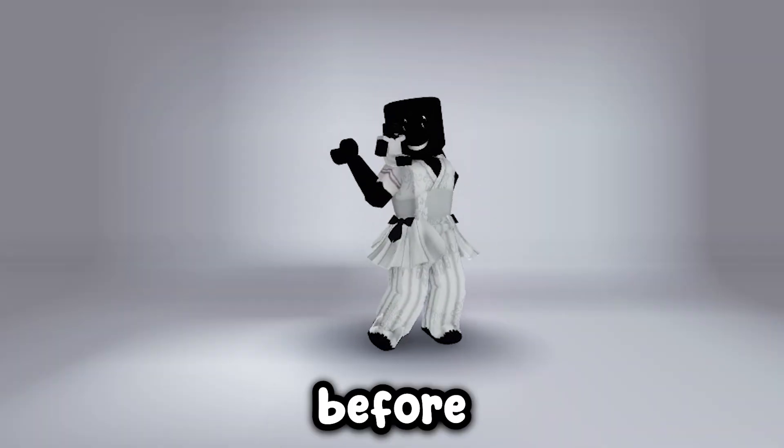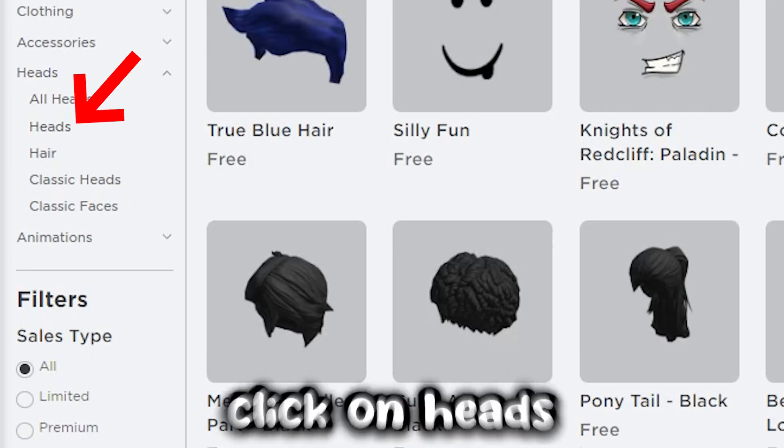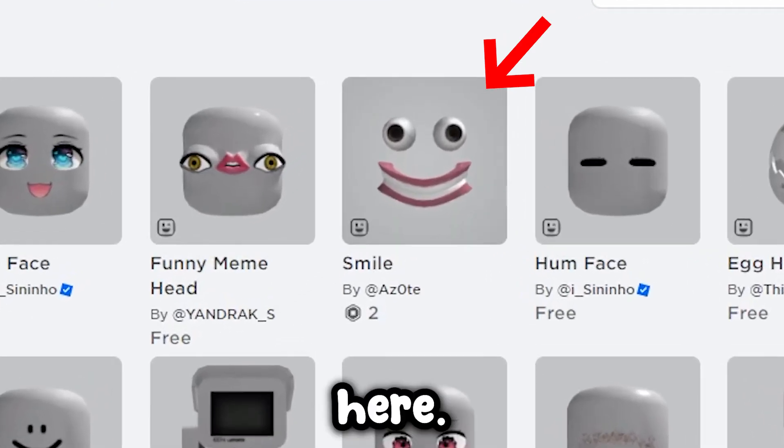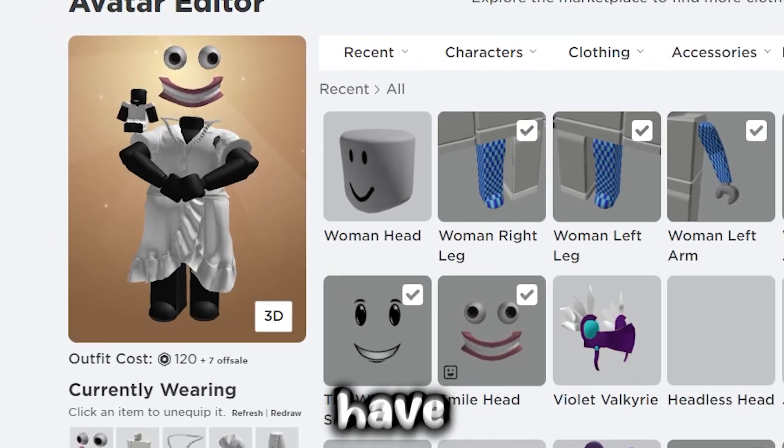Like and subscribe before I show you. First, click on Marketplace, then click on Heads. You have to buy this head right here — it costs only two Robux. Now click on Avatar, wear the head, and now you have headless head.